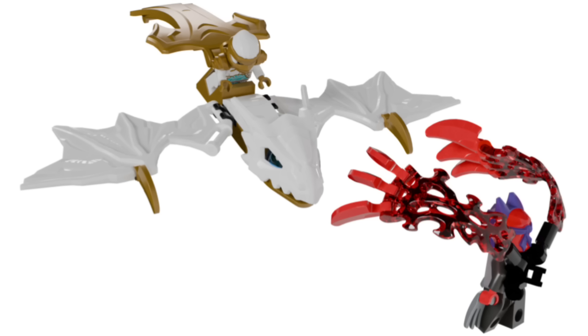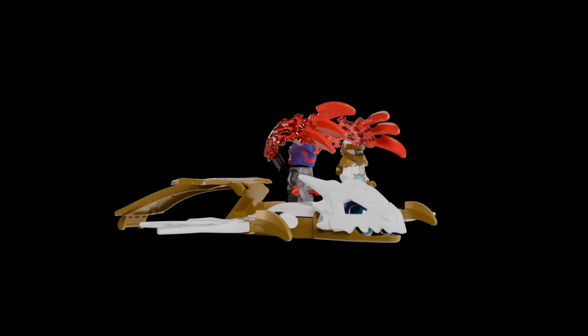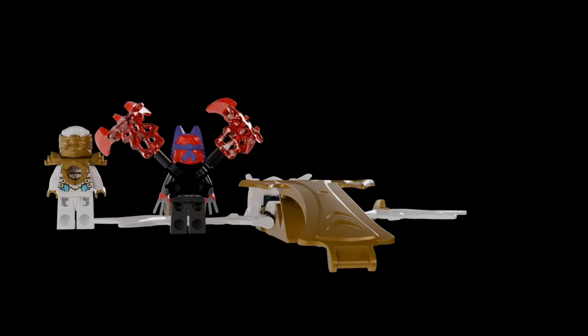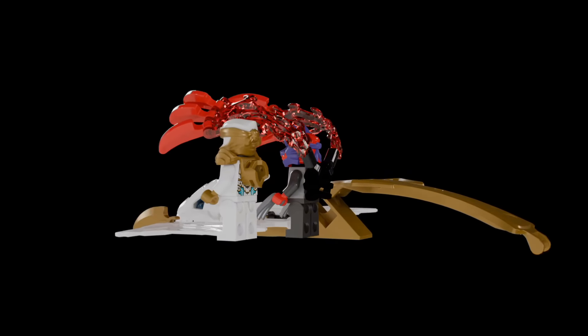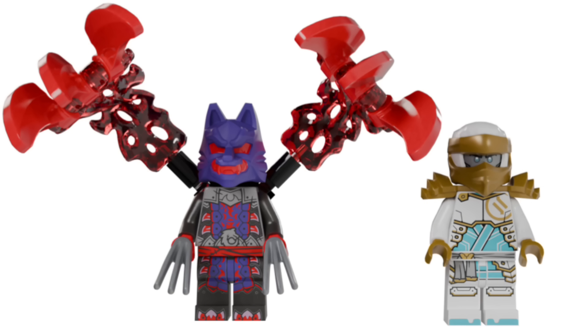Our last Rising Dragon Strike for this wave is Zane's Rising Dragon Strike with a Wolf Mask Warrior. This Rising Dragon Strike is completely coated in white just to match Zane's color scheme, with no blue or any other color. We also get a Wolf Mask Warrior along with the mech pilot Zane minifigure - the Wolf Mask Warrior again to defend against a Rising Dragon Strike, and mech pilot Zane to match the other Rising Dragon Strike sets.